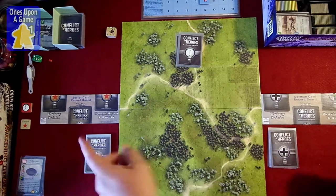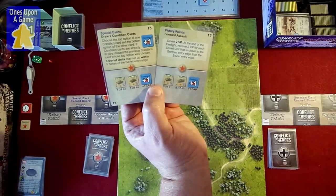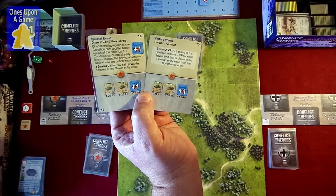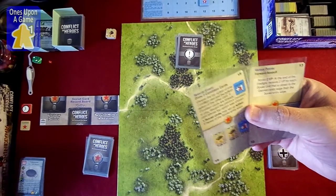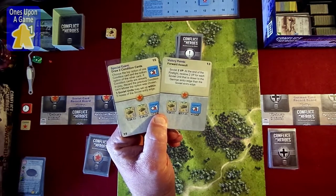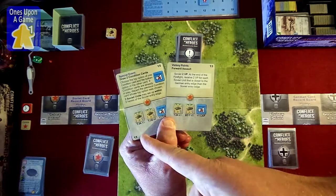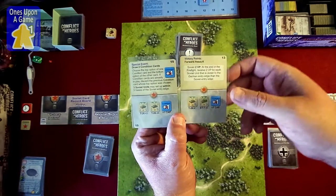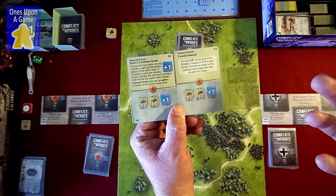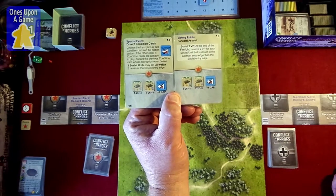The Soviet player goes first and draws two cards. Each card has two parts. In the case of card 15, you have a special event and you have forces — victory points and forces. You're going to play one of these cards for one half, so you choose: do I want the forces, or do I want the conditions? You're only going to play five cards, so you want as many forces as you can, but you also need victory conditions. And remember, at this time you don't know which side you're going to be playing.